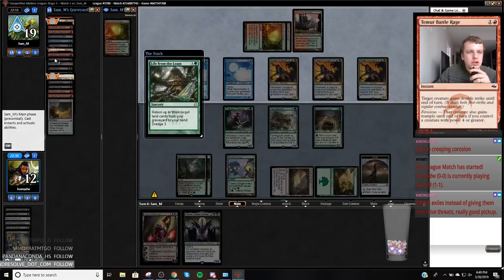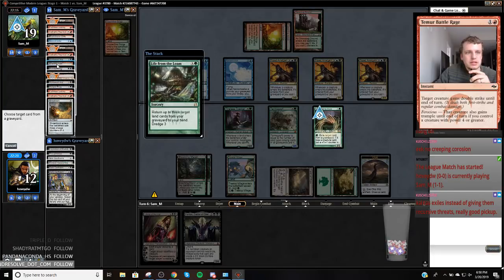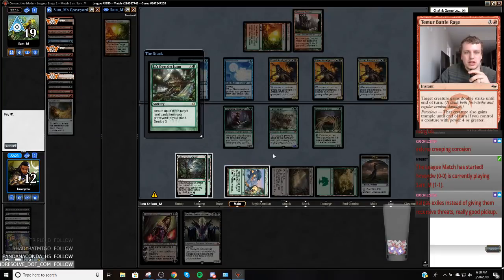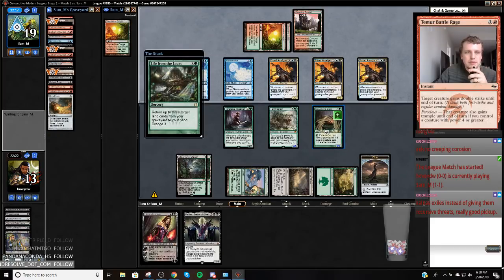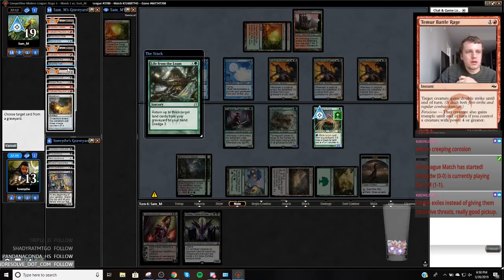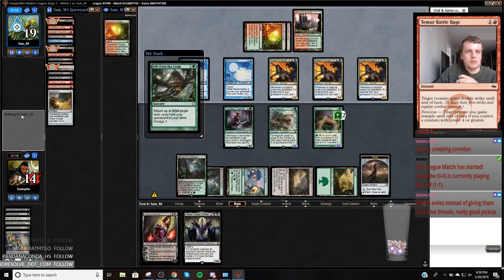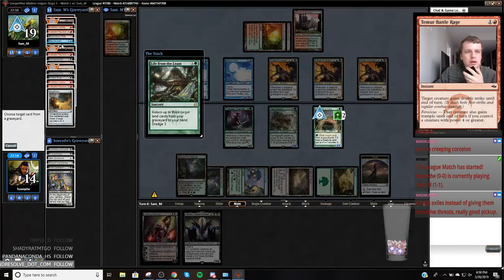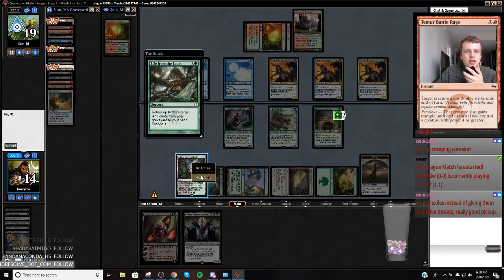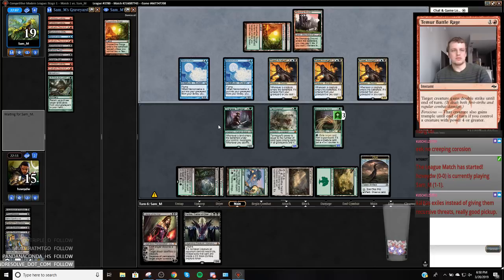So they're loaning back these lands. What I can do here is just eat these Bloodghasts in response, which I kind of like doing. Now they can play a Fetch Land and mess with my Scavenging Ooze, which just ties up my mana. I'm pretty sure they're out of Conflag. I'm just going to let them do whatever they want when it comes to dredging at this point.